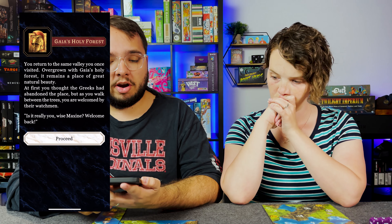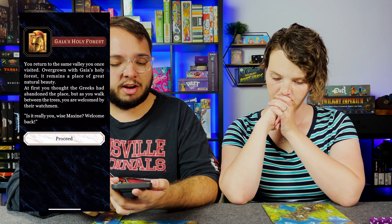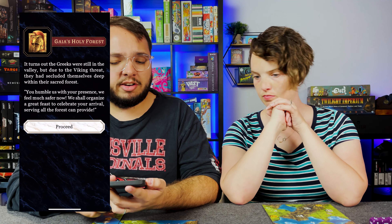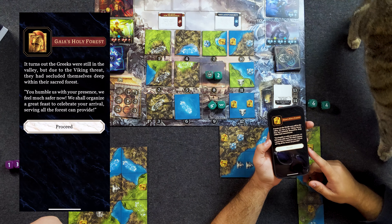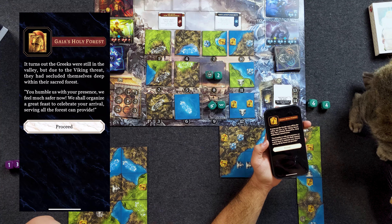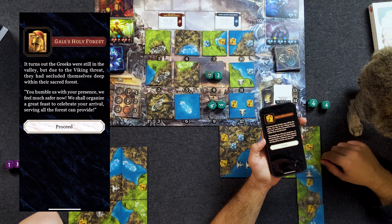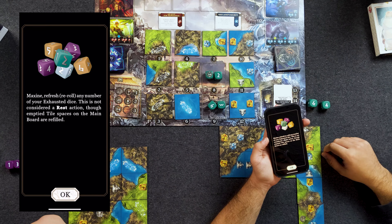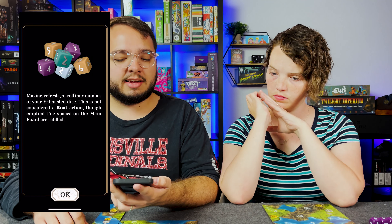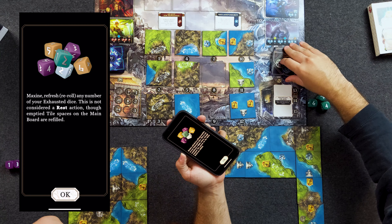Gaia's Holy Forest. You return to the same valley you once visited, overgrown with Gaia's Holy Forest — it remains a place of great natural beauty. At first you thought the Greeks had abandoned the place, but as you walk between the trees, you are welcomed by their watchmen. Welcome back, wise Maxine. It turns out the Greeks were still in the valley, but due to the Viking threat they had secluded themselves deep within their sacred forest. You humble us with your presence — we feel much safer now. We shall organize a great feast to celebrate your arrival. Refresh or re-roll any number of your exhausted dice. This is not considered a rest action, though the empty tile spaces are refilled. These will get refilled.